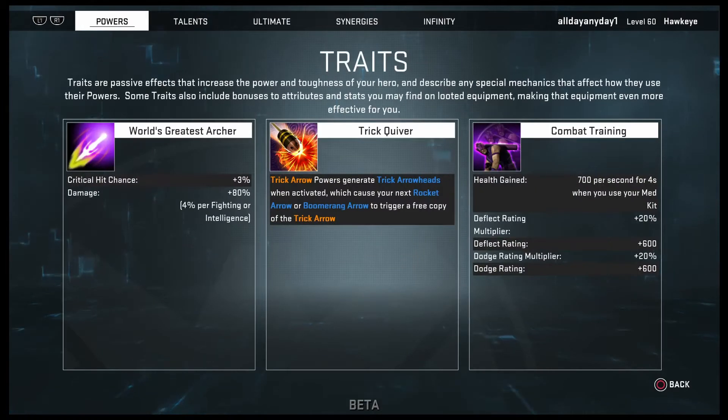So let's look at his traits real quick. His two main attributes are fighting and intelligence. You gain four percent more base damage for every point you have in fighting, and four percent more damage reduction for every point you have in intelligence. His main stat would be crit chance — he gets three percent more critical hit chance.